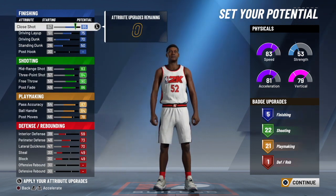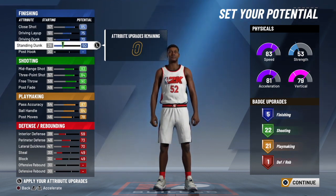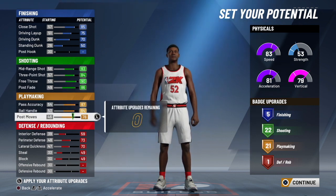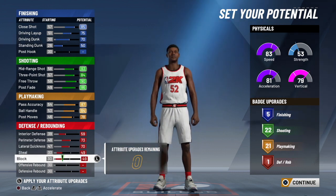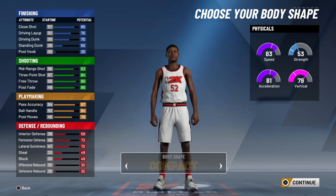Here are the attributes I maxed out on this build. The post stats don't really matter that much, but I upgraded post fade and post moves to get more badge upgrades — that's the only reason I did that. You're barely going to get any finishing badge upgrades, and defensive rebounding is always going to be one on this build until you get more upgrades in MyCareer. For body shape, I'd put either defined or compact, as that's a go-to for a guard.